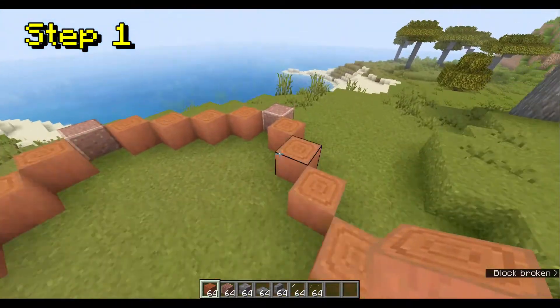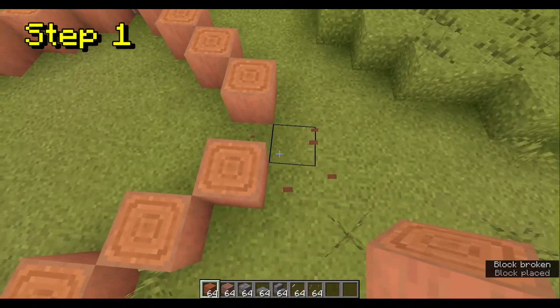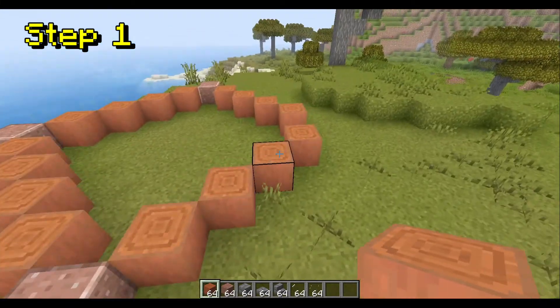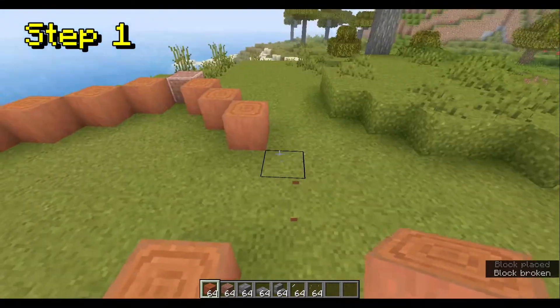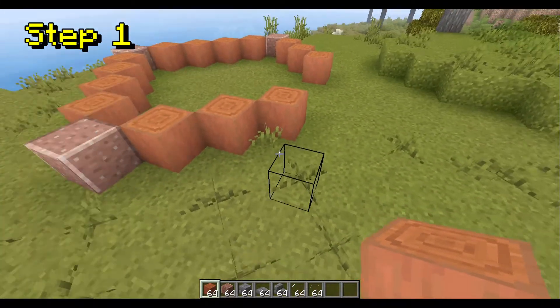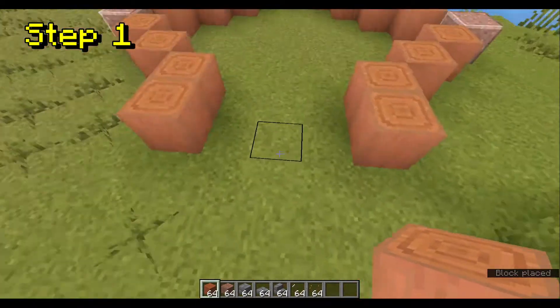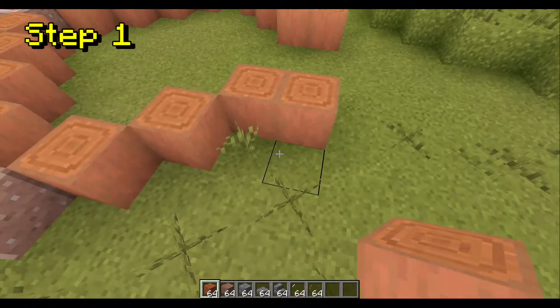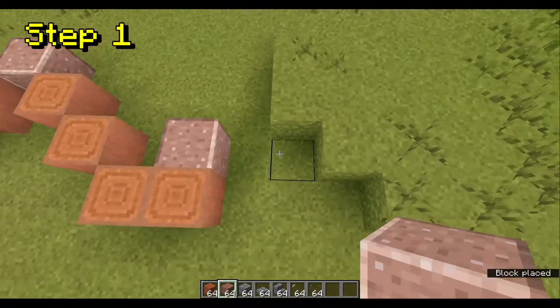Now what you're going to want to do is remove this side right here, the right side, and cut out the polished granite block that was right there, and then these two. Now you're going to put two logs right here, like so. And you're going to want to go out right there. Same on this side.